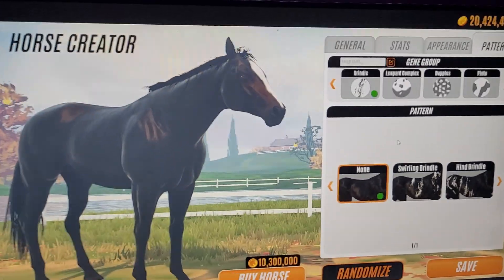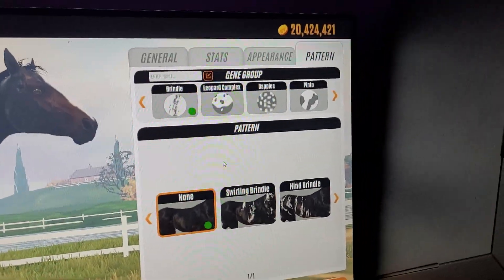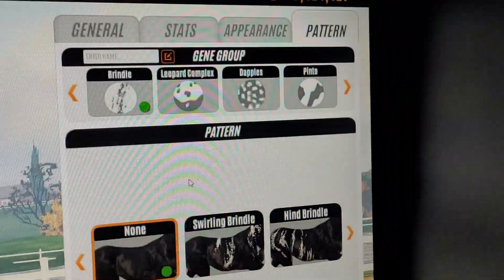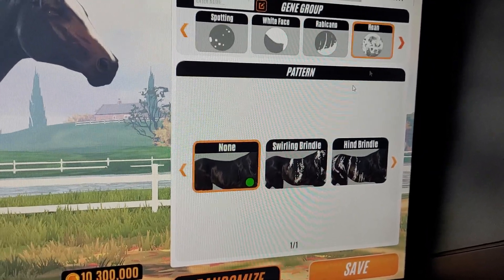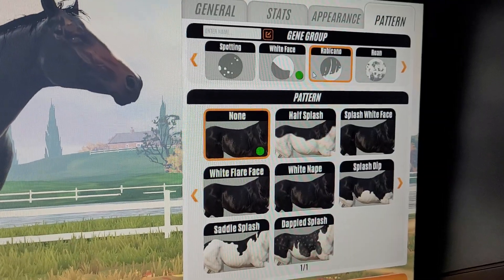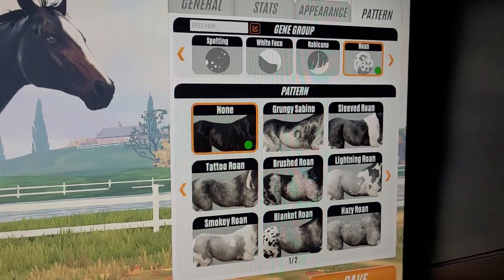Hey guys, I'm back with another video. I came on here to check the horse coat patterns and you guys can already see it's a little bit different — having the brindle over here, then leopard dapples and pinto. So let's see if there's anything else besides the pinto. There is — also spotting. So as you guys can clearly see, there are some new codes and I'm gonna try and go through all of them in this video.